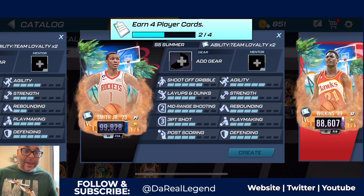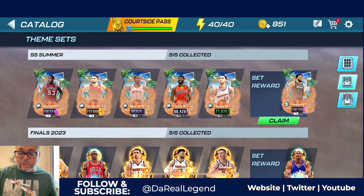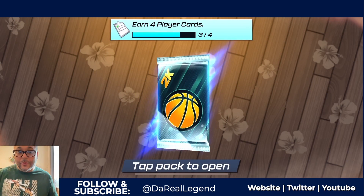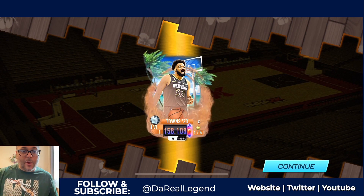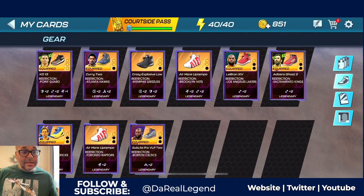We are creating Jabari Smith Jr. and going right back to the set so we can officially claim the Plasma Quartz Carl Anthony Towns, which is going to be an incredible card. If y'all like the Chet Holmgren card, this card is even more incredible. Claiming it right there - it's officially on our squad. As far as legendary shoes, we don't have any shoes for the Minnesota Timberwolves yet, so that's definitely something we have to target.